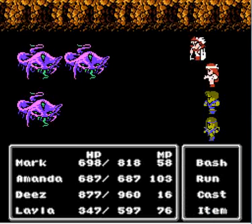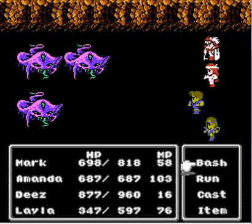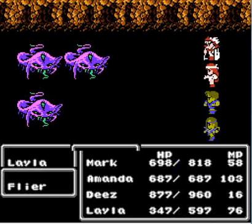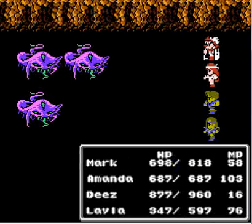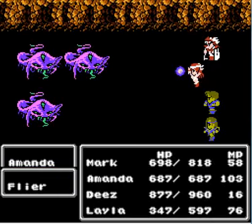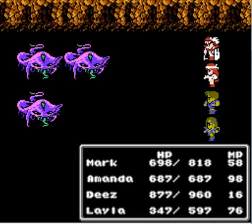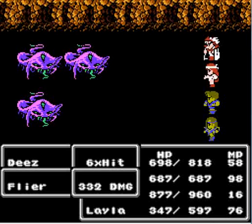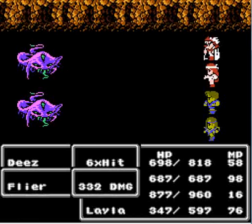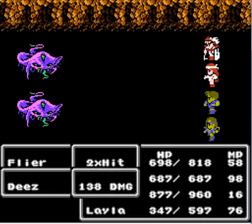We have Fleers, which look like upgraded Manta Rays. Let's try Bolt — I don't know what's going on here. I'll just keep physically attacking them. Okay, they don't seem to be super physically strong; that's about 500 HP done. So Bolt is not their weakness, but they are not physically invincible, and they do a bunch of damage.